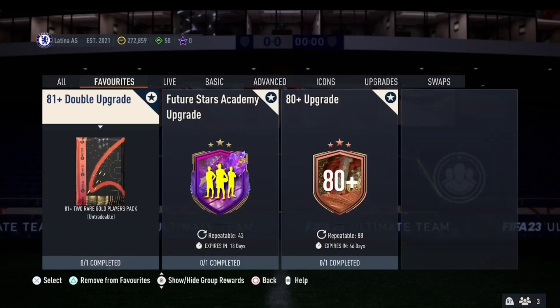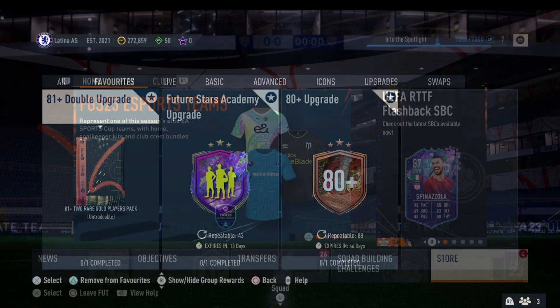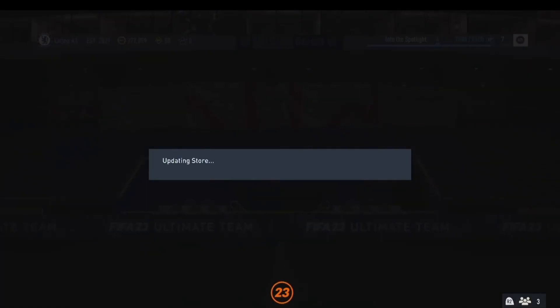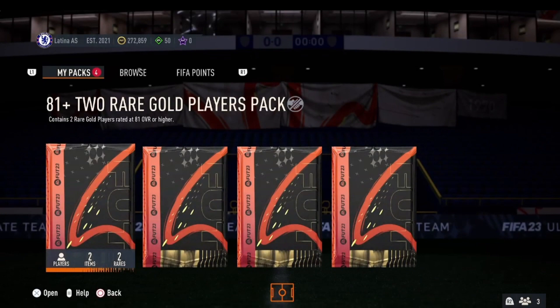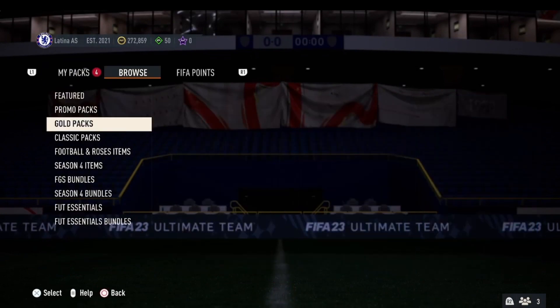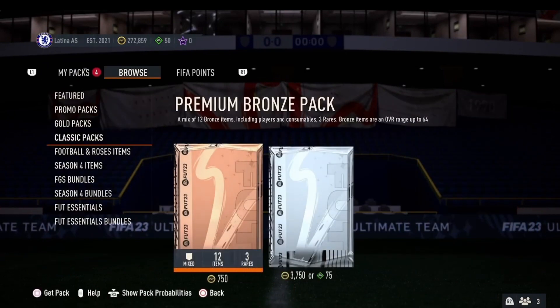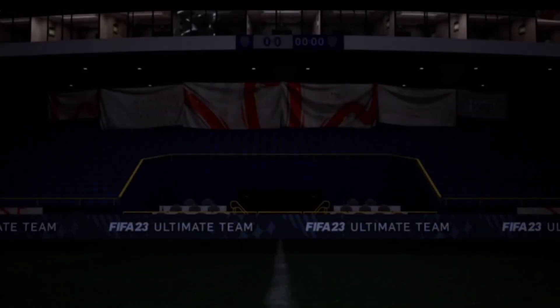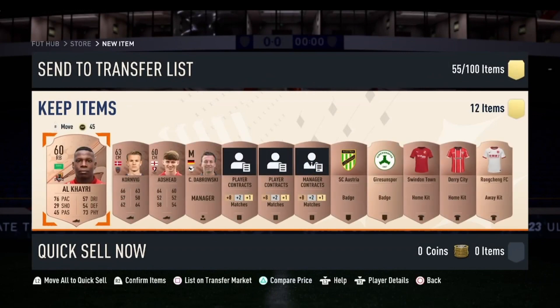Without further ado, let me show you an efficient method to make coins to craft these packs. If you go to the store section, go to bronze packs, then browse and down to classic packs, you will see there is a premium bronze pack for 750 coins. What you want to do is just keep opening these until you get enough cards in your club to put into bronze upgrades, then into silver upgrades, and then into gold upgrades to get the gold rares.